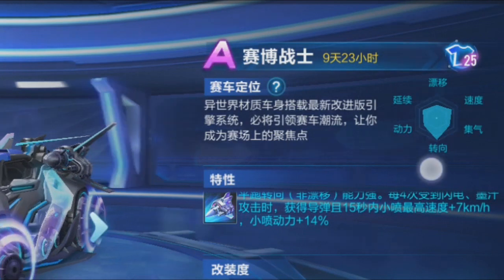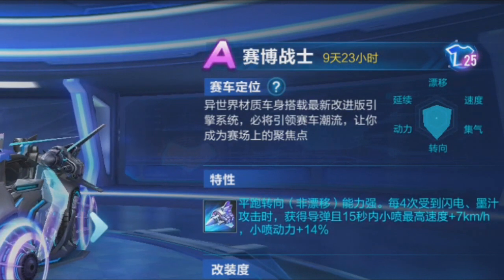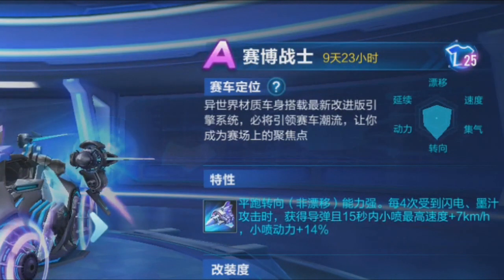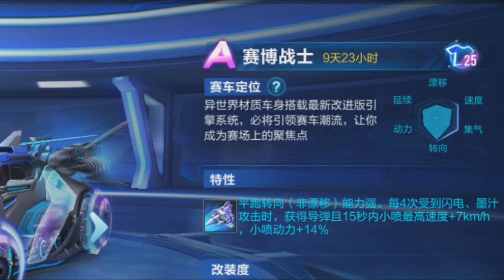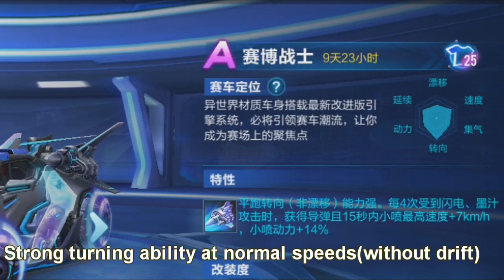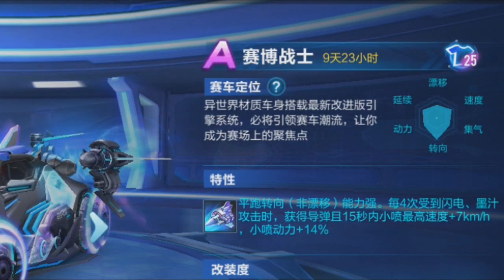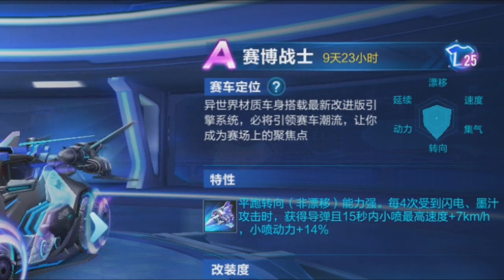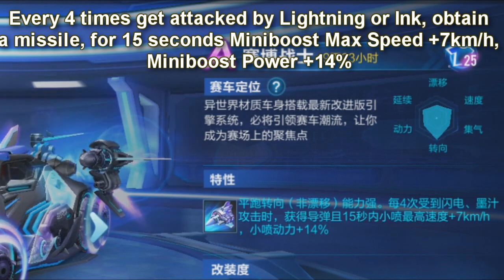Looking at the stats: turning and top speed are high, drift is high, turning is high. Strong turning and strong deceleration. Cyber Warrior has strong turning ability at normal speeds without drifting. Usually when you have a high turning number it has this. Every four times you get attacked by lightning and ink, you get a missile — the rocket. Also minibus max speed increases by 7 km/h and minibus power increases by 14 for 15 seconds.